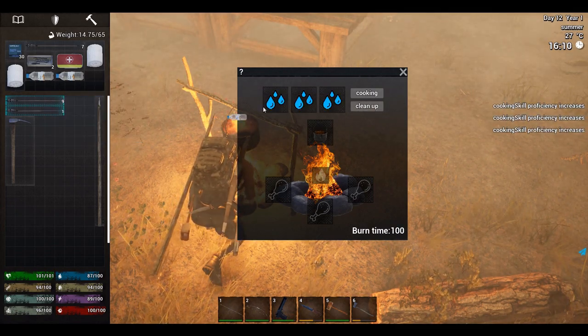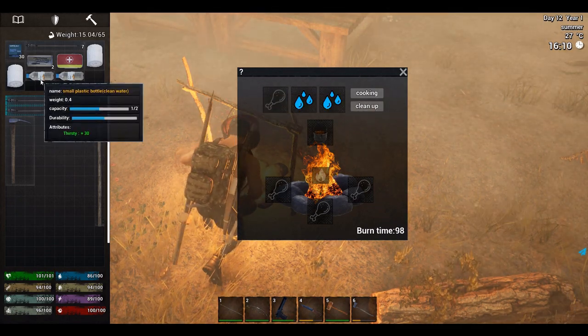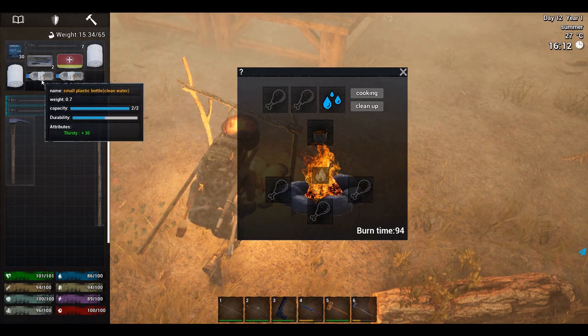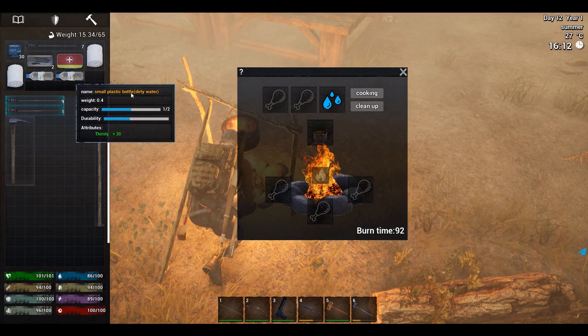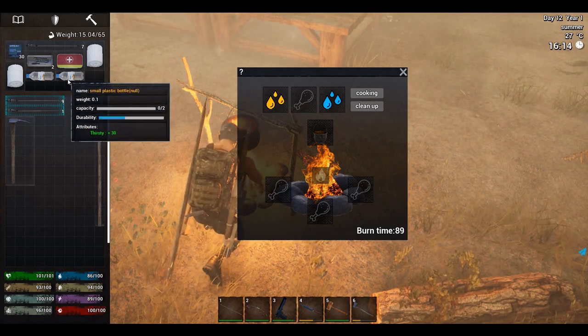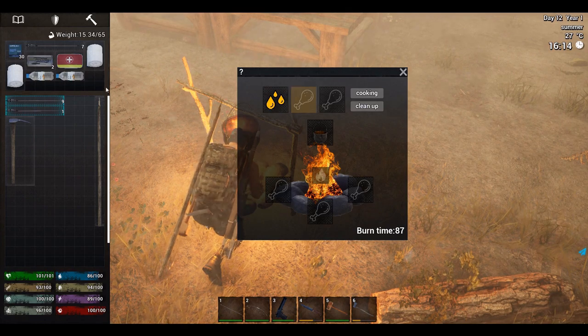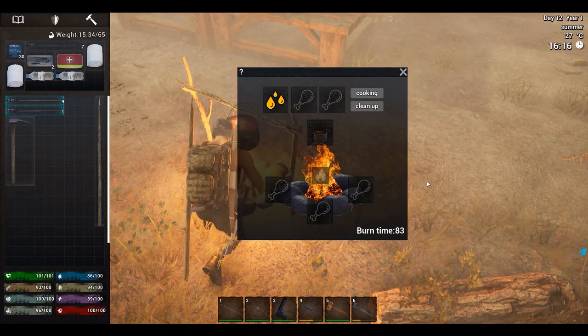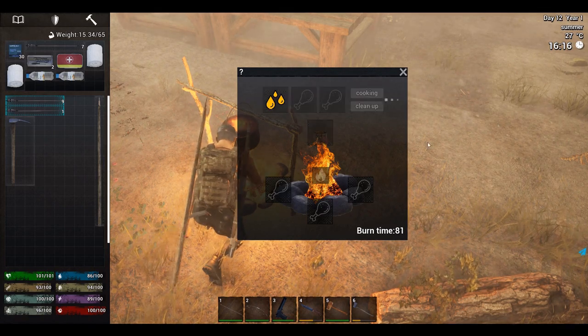Okay, so the empty plastic bottle — drag and drop, drag and drop. Clean water. I've still got dirty water in it — now it's empty. Now we've got clean water in it. That's how we do it — got that cooking.